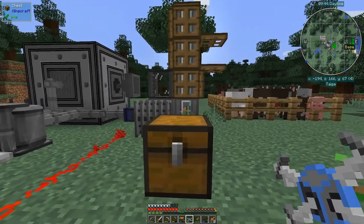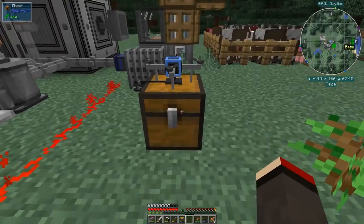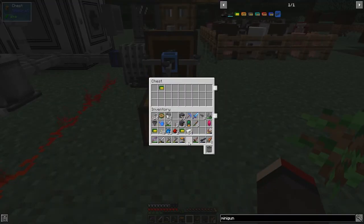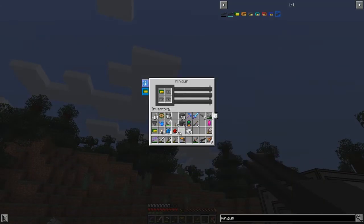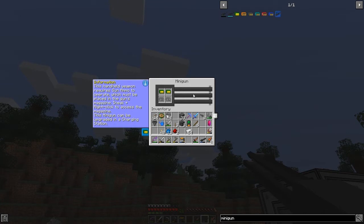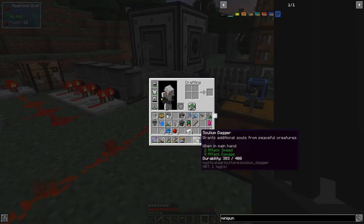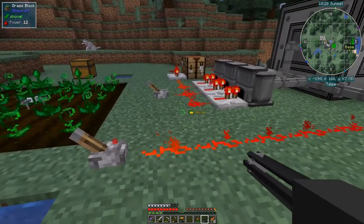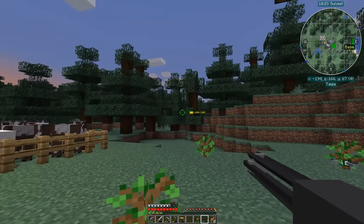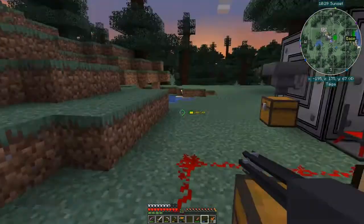Shift right-click the drone onto the chest like that - it has a standby upgrade which is great. Now you can see it's got the minigun attachment. Shift right-click to access the minigun ammo slot and put the ammo in. Looking at the drone's minigun, it seems to have iron ammo and it's showing 1000 of 1000. It's coming up to nighttime so it's a good time to go shoot something.